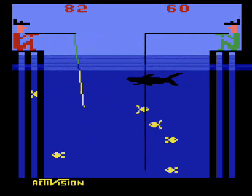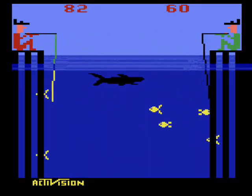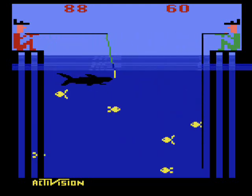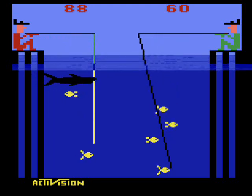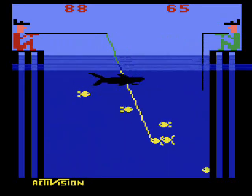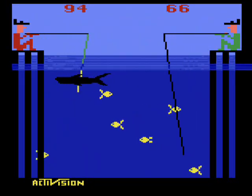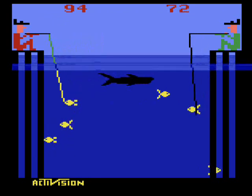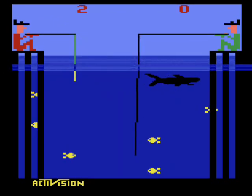There aren't many variations to the game. You can alter whether you have to precisely get your hook just under the fish's nose or just get near it, and you can have either setting configured for each player individually. But that's it — you can't change the speed of the fish or the shark, although the shark will change speed periodically, but you should have the option to alter its range.